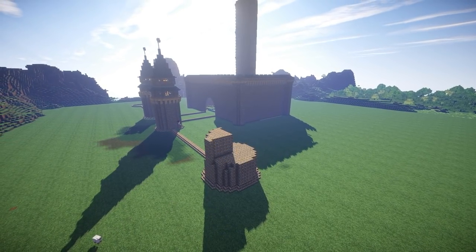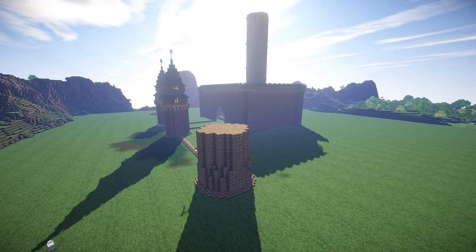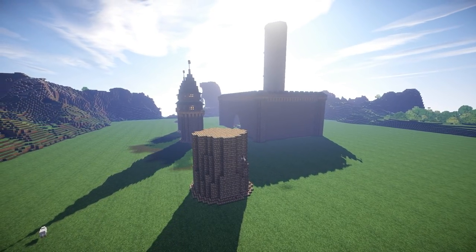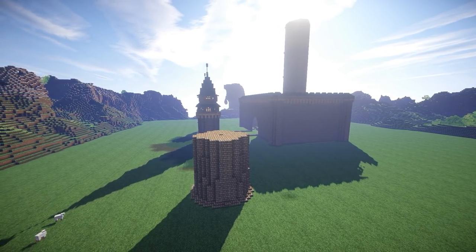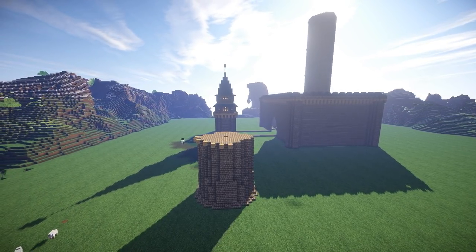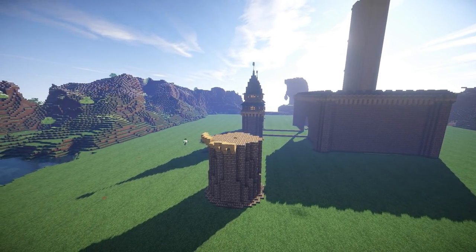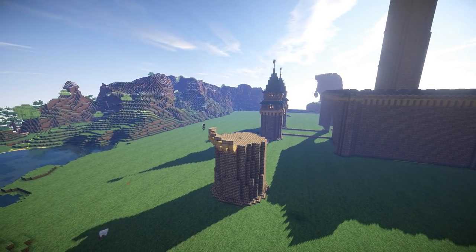Now another cool trick when you're building something like a tower — if it's going to be the same all the way around, what you can do is just build one corner, copy it, rotate it four times and then paste it down. You create one wedge of the circle and repeat that pattern around four times and you have a perfectly symmetrical tower. Because even if you plan out your tower perfectly, it's very easy to come around to the other side and just put one block down wrong.